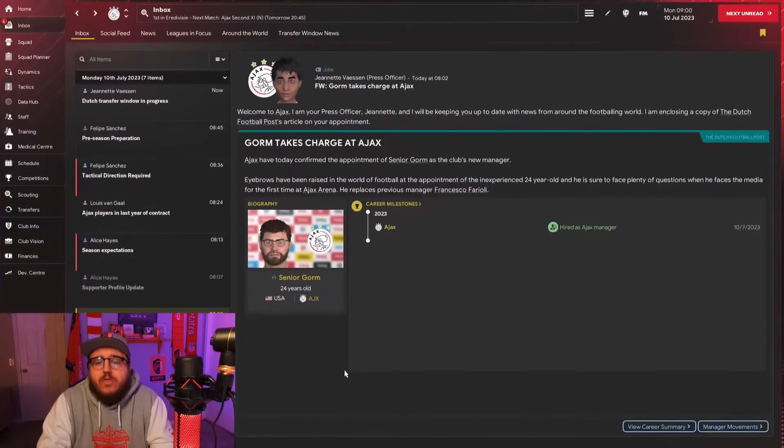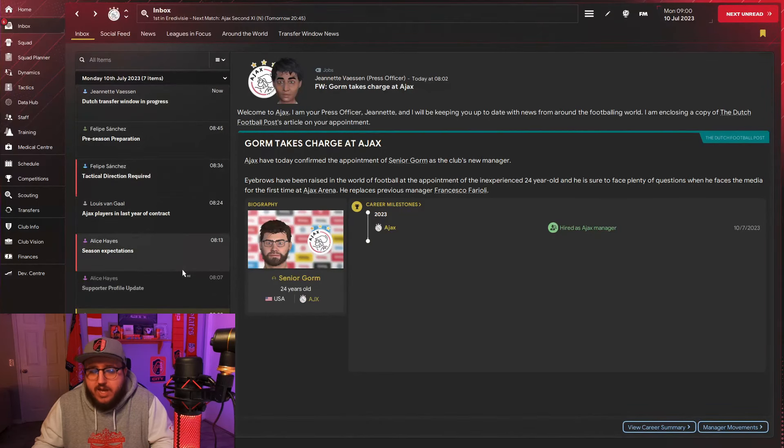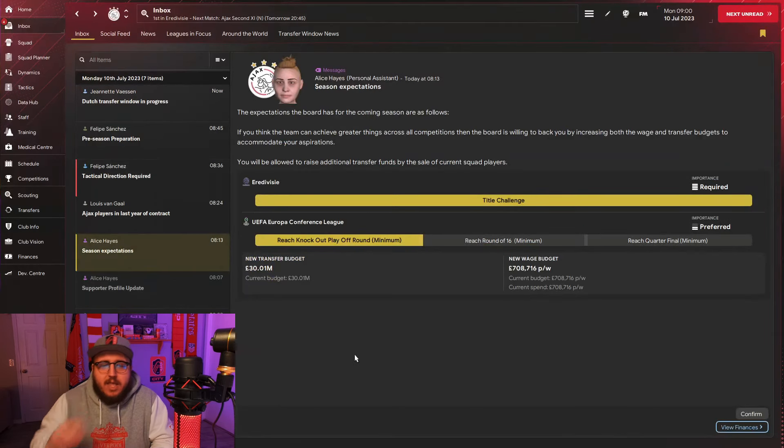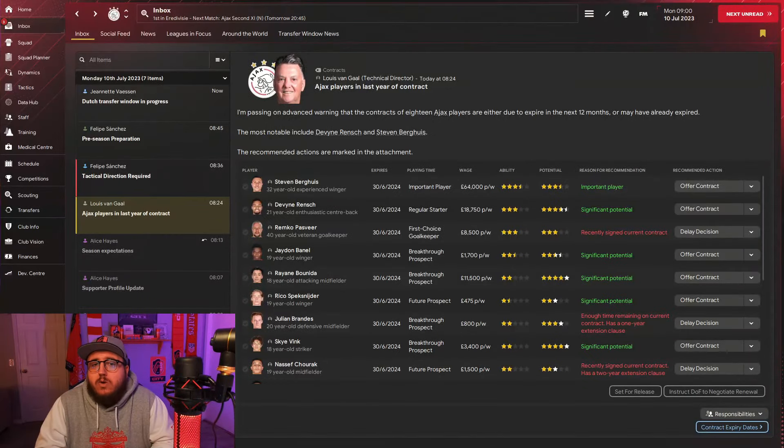Once you've picked your club, loaded up the save, and gone through all the little pop-ups, this is where you land: the inbox screen. It essentially gives you a little article on you becoming the manager. You also have items to deal with in your inbox. The main thing is season expectations - a very short overview of what your board expects of you. You have to confirm it, because you can't move around your transfer budget and wage budget until you do.